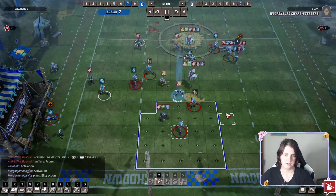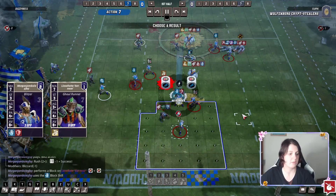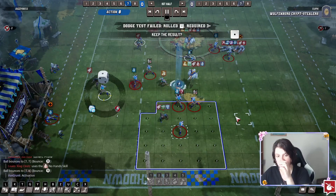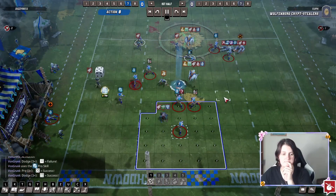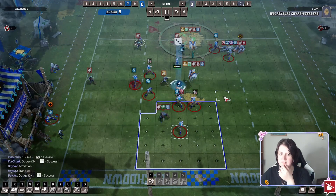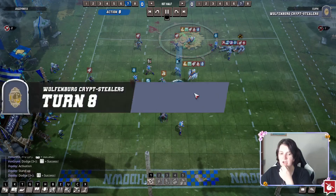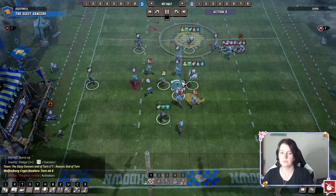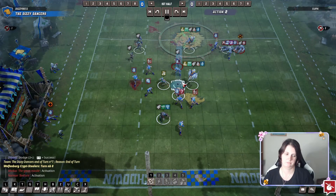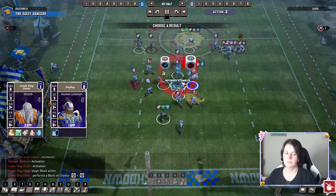I did want to go from that angle, so I had a two-dice hit. We get the both-down, which is very nice. It's risky though — in the snow it's a three-plus to rush, so it's not necessarily the best idea to be trying to do these rushes. Then I was just trying to surround the ball as much as possible. Going for the one dice could have worked, but I don't think it would have been a good idea.